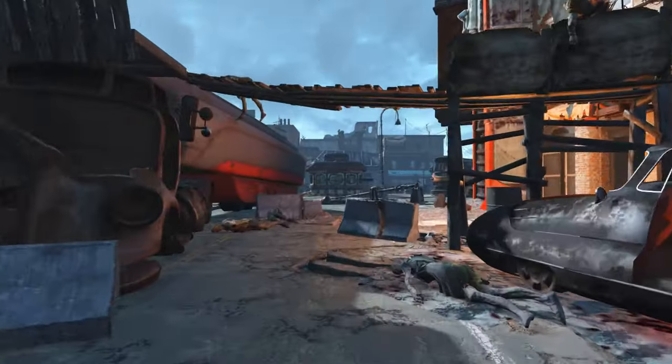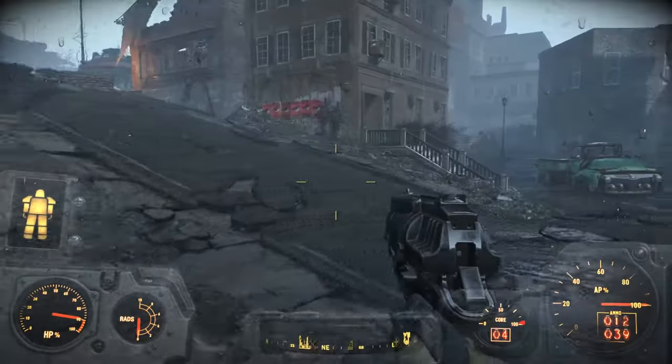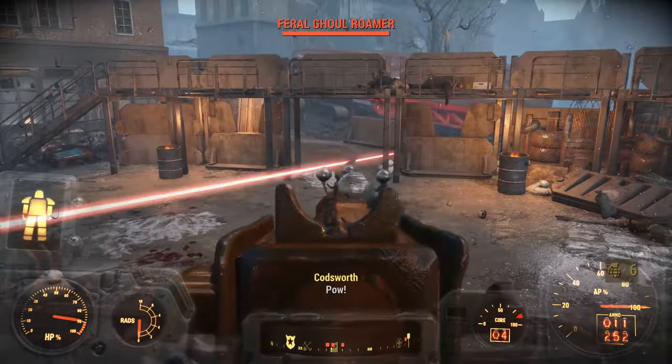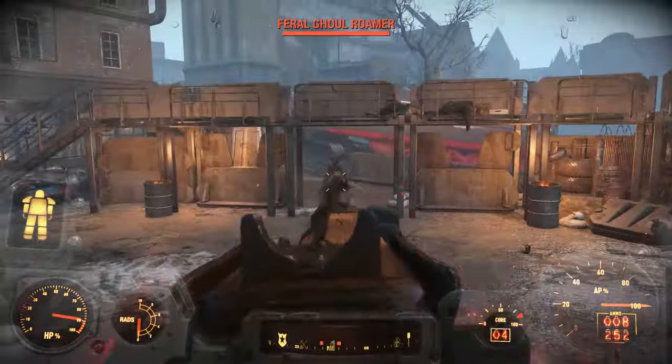Instead of going guns blazing through the hordes of ghouls and landmines, we'll go around through the back of the police station instead. If you're low level or playing survival, let Paladin Danse tank the waves of ghouls. The power armor does come in handy for this part.